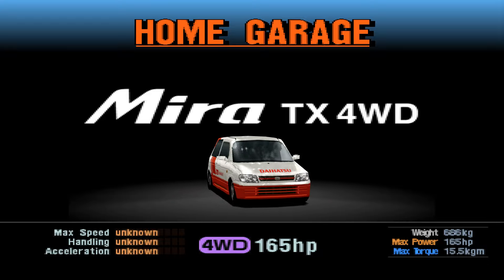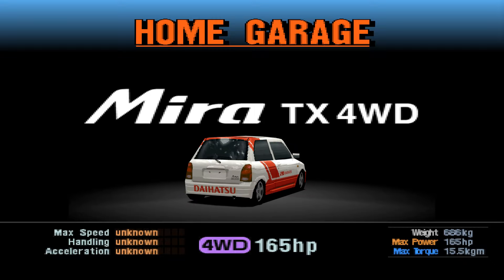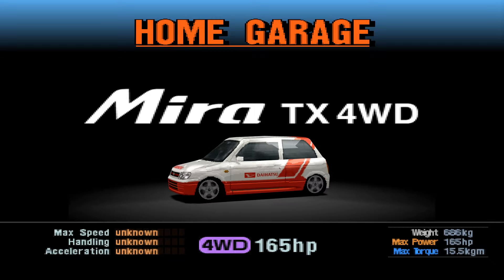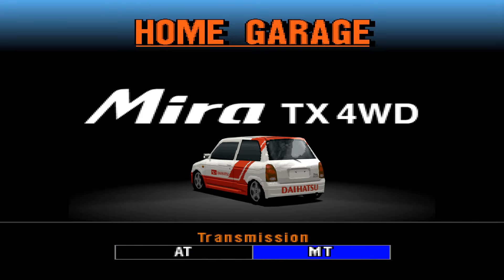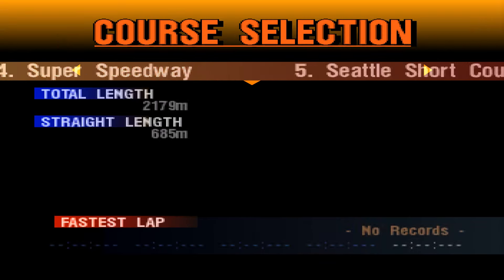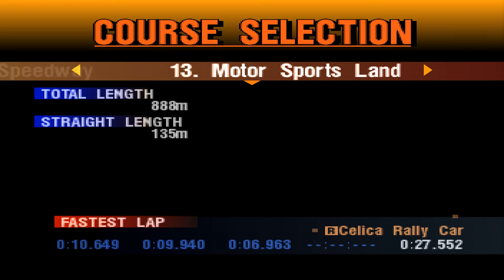And I love Daihatsu as much as the media doesn't at the moment. 4WD, 165hp, 686kg — those are regular kei car stats, and you know what that means: this is probably going to be slow.